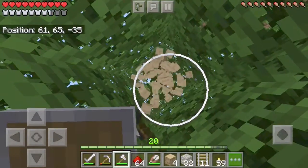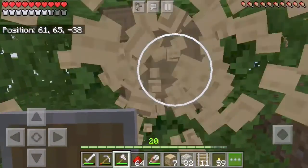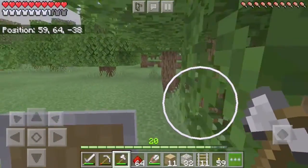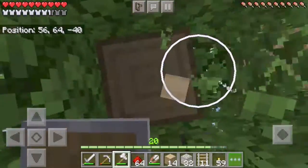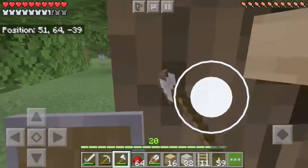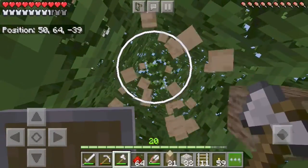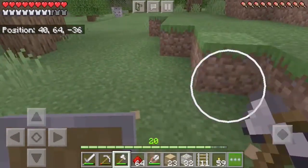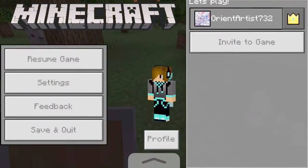I'm just getting some logs and making wood so we can make ladders. Ladders are more expensive than I thought — it's like seven sticks for three ladders, which isn't much. Going down to y equals 10 or so to mine diamonds, you'd need like 200 ladders.